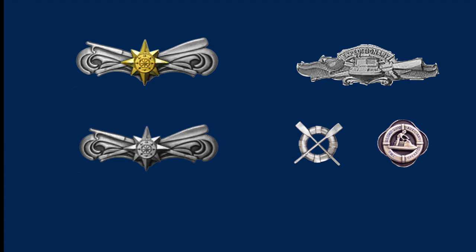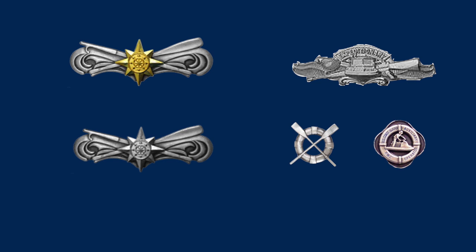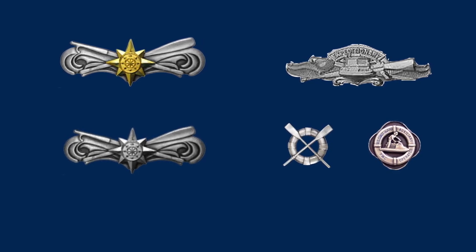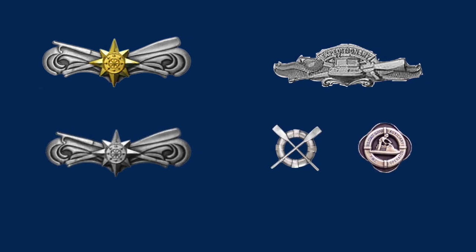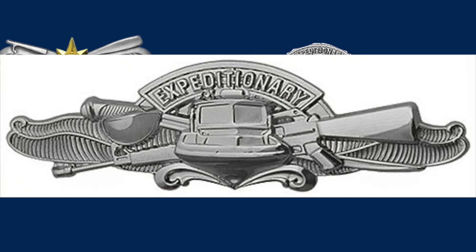In the upper left is the unique Advanced Boat Force Operations insignia, which has a crossed boat hook and oar with a gold compass rose in the center. Below it in silver is the basic Boat Force Operations insignia. In the upper right is the Expeditionary Warfare Specialist insignia — a unique badge with a patrol boat coming head-on, behind it crossed cutlass and automatic rifle, all riding on the waves, with the word 'Expeditionary' across the top.